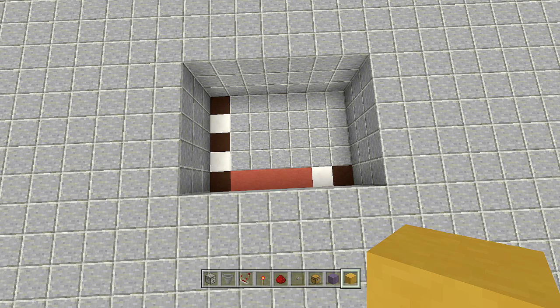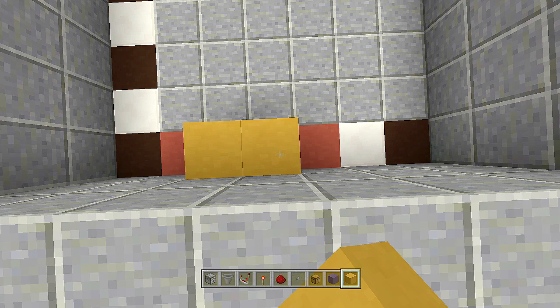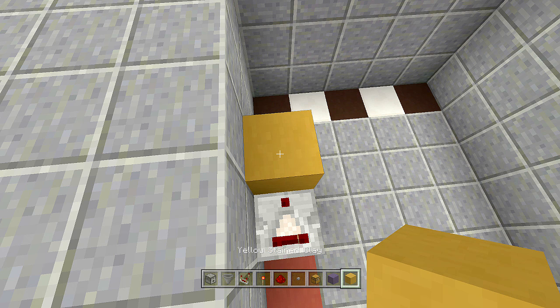Once you have your seven-by-five spacing dug down three and gathered your resources, we'll start building. Come to the bottom left-hand side and count over three blocks — one, two, three — and place one block on the third and fourth positions. Facing towards the corner of the build, place down a redstone comparator facing that way, then place a block in front of the comparator.